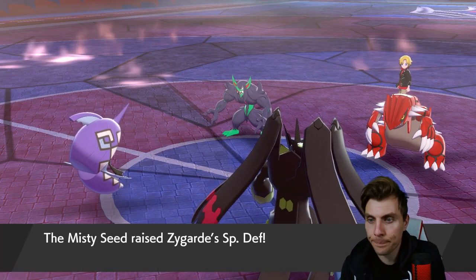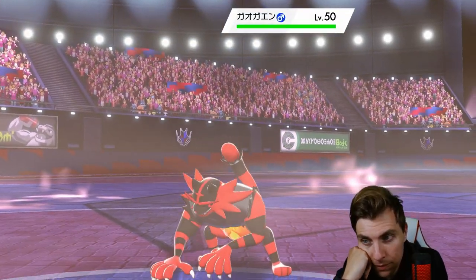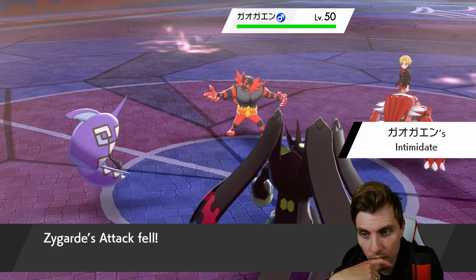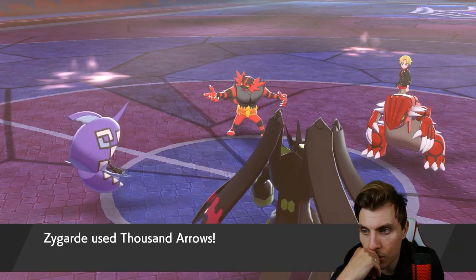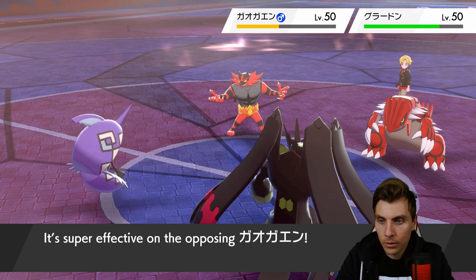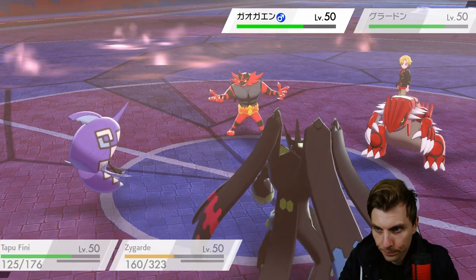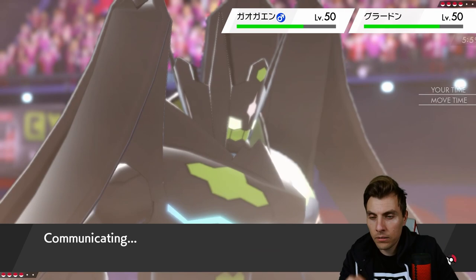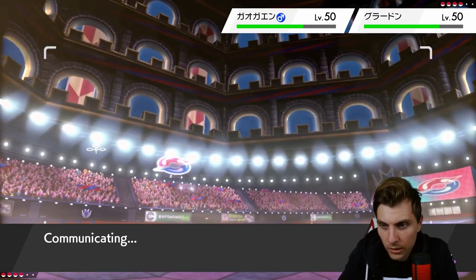There's our Misty Seed boost. They're withdrawing Grimmsnarl — this could be dangerous. Oh, it's Incineroar, so Intimidate makes a lot of sense. We're still plus one so we'll still do significant damage to Incineroar. They're just going to press Precipice Blades again — nowhere near enough damage. We could have Thousand Arrows here to trap Incineroar. They'll Fake Out Zygarde, which allows us to get a Heal Pulse off.